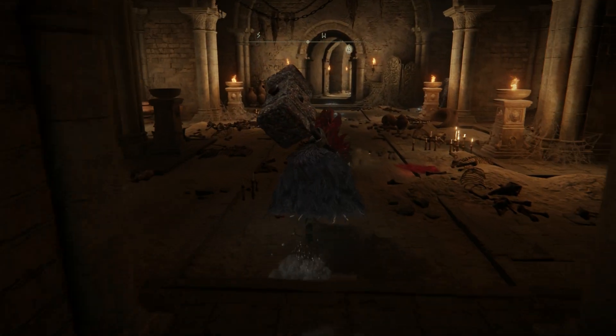Rest and recover, then move on. In the outside area, run alongside the left-hand wall to the end. You can ignore the dragon if you want. Enter the building and activate another grace. Now make your way forward and pass through the room with the little altars. Go through the door into a bigger room. Descend the stairs to your right and pass through the center of the room to another grace outside.